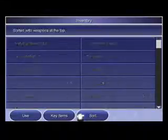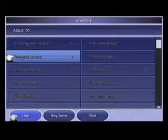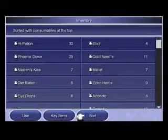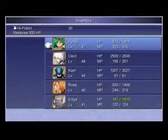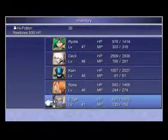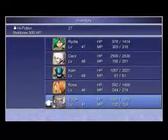I think at this point on screen I was explaining what I've already explained to you about going and buying new items. It seems there's more than one way to sort these — you can sort them into weapons at the top and other types of items at the bottom, for example.